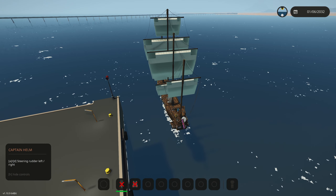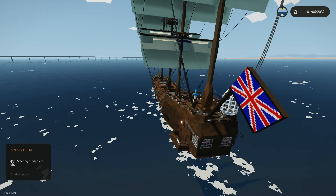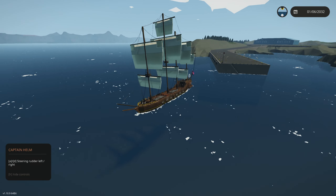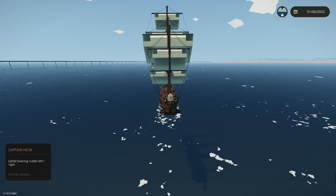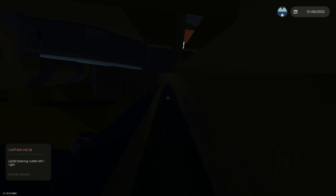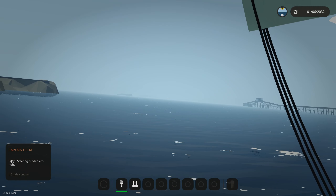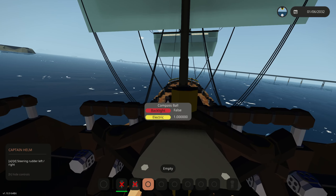Sails have unfolded, and it does appear we're actually sailing now with the crazy amount of wind we currently have. We can steer the ship like so. I don't know exactly how sailboats work in real life — I'm pretty sure they use the wind. Let's go ahead and turn to the left because I think we're going to try going that way. I'll show the hurricane on the radar momentarily.